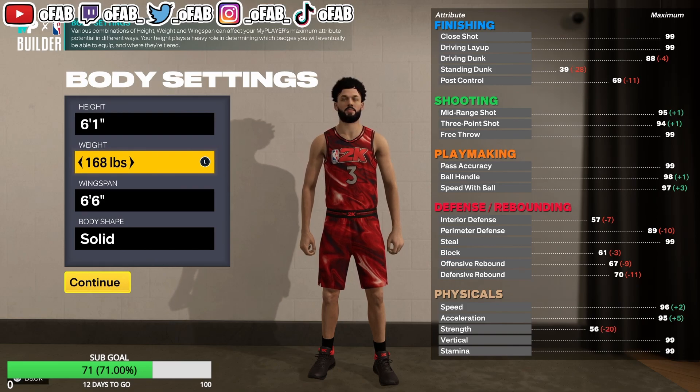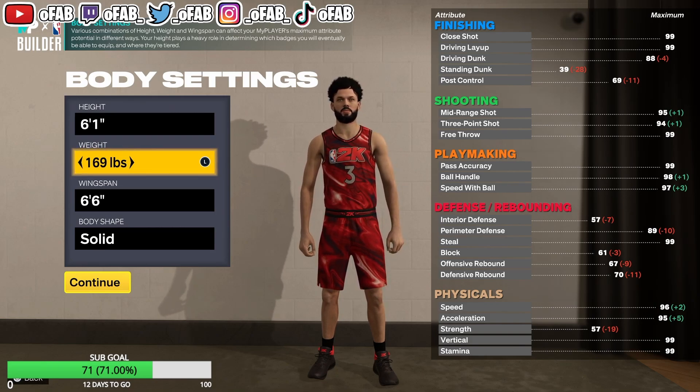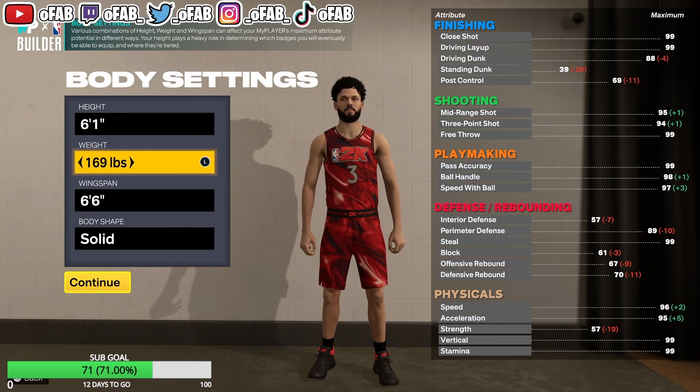We're putting our weight all the way down to 169. It gives a bigger frame and a couple more strength points — nine pounds makes a big difference. Also, 169 is the highest weight where you can still get 95 acceleration. At 170 you only get 94. The plus-four acceleration workout gets you to 99, and you can't exceed 99 in 2K, so maxing acceleration at 95 is crucial for a guard.